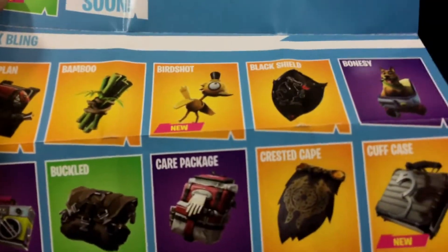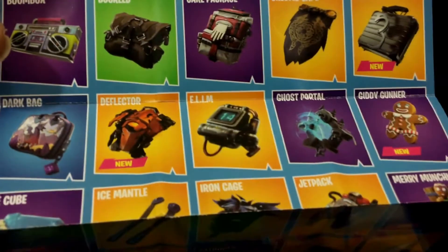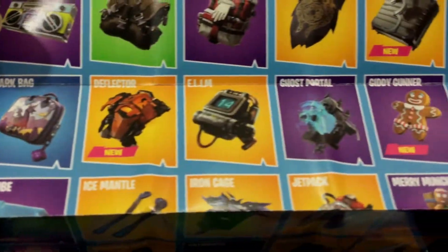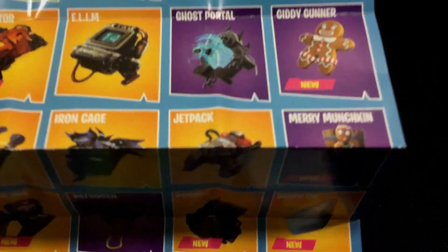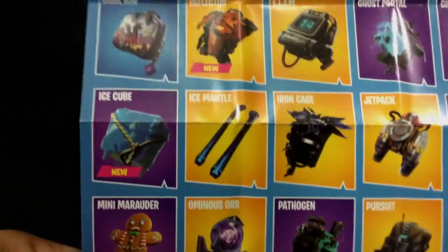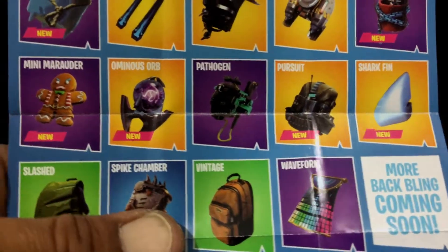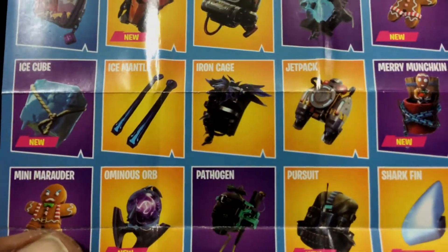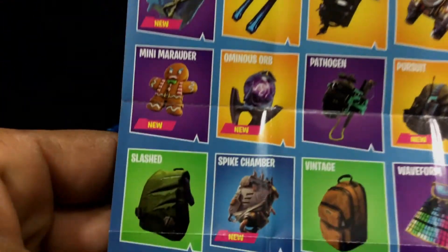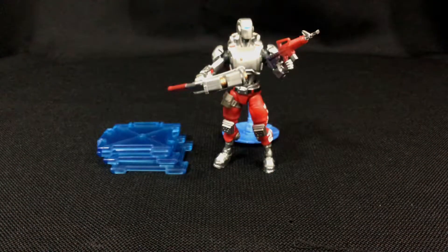Crackshot's Birdshot is in the new Birthday Llama. Cuff Case will be for the Wild Cards coming out - I have not seen pictures of it. The Deflector I have not seen where that's coming from. Giddy Gunner will be in the Ginger pack, same as Mary Munchkin and Mini Marauder. The Ice Cube, the Pursuit, the Ominous Orb, and the Birdshot are all in the new Birthday Llama.